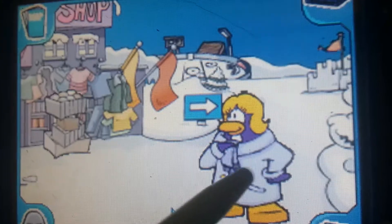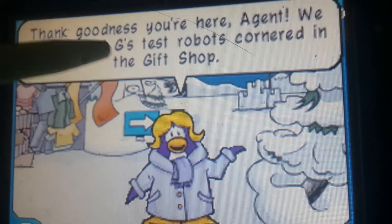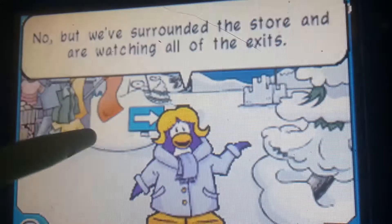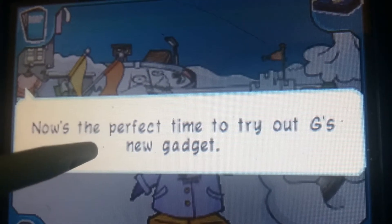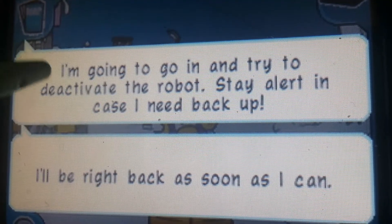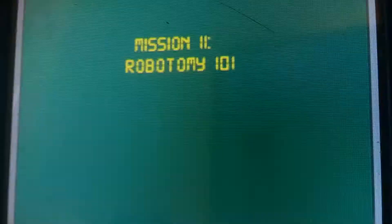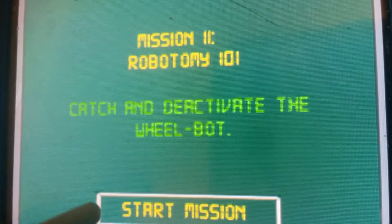Anyway. Thank goodness you're here, Agent. We have one of G's test robots cornered in the gift shop. Alright, we surrounded the store and we're watching all the exits, except for the one on the roof. I'm gonna go in and try to deactivate that robot. Mission 11: Robotomy 101 — catch and deactivate the wheelbot.